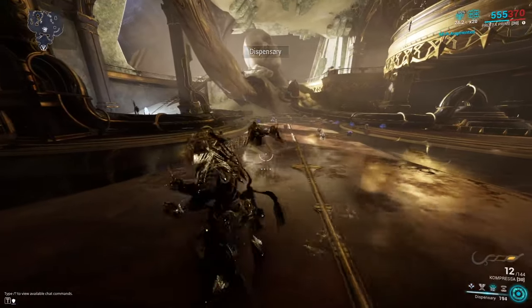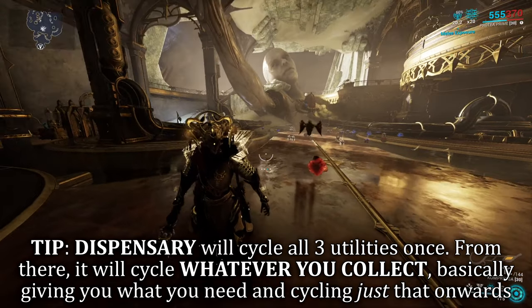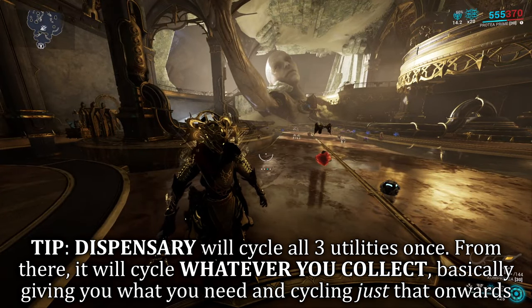Protea's third ability is Dispensary. Protea summons and plants down an immobile dispensary, cycling between giving yourself and allies universal ammo, health orbs, and energy orbs. This is a great ability, especially in a team format or in any missions that require you to defend or lock down a specific zone.